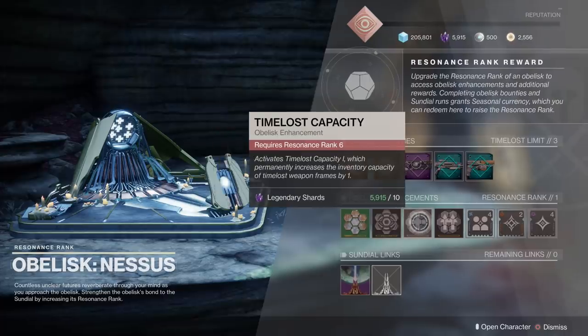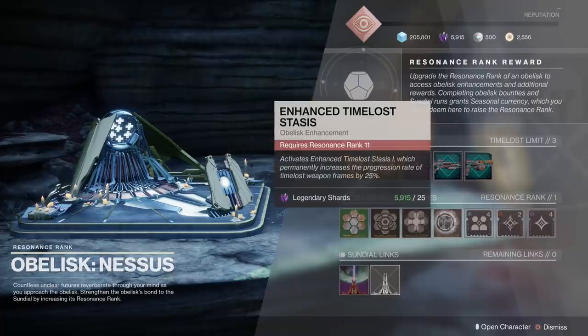You also have Time Loss Capacity, which is going to increase your inventory capacity for Time Loss weapon frames by one — that lets you get more things done at any given time. And there's Enhanced Time Loss Stasis, which is going to increase your progression by 25%. Notice the EDZ one was 10% — this increases that even more. Just like the other mods though, you have to have your resonance rank much higher to get access to these.